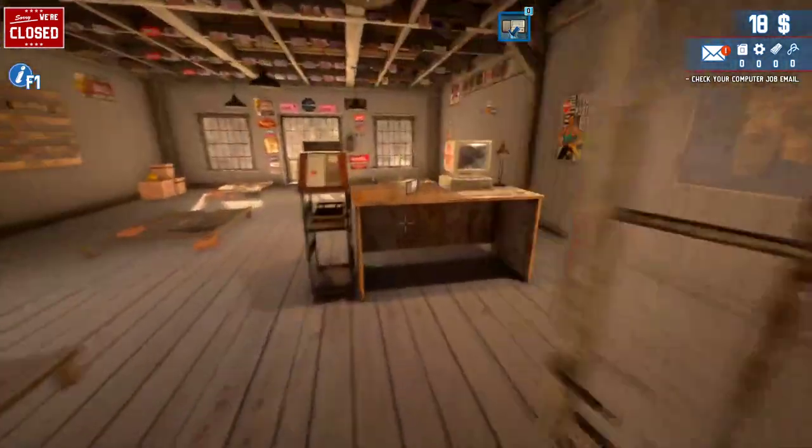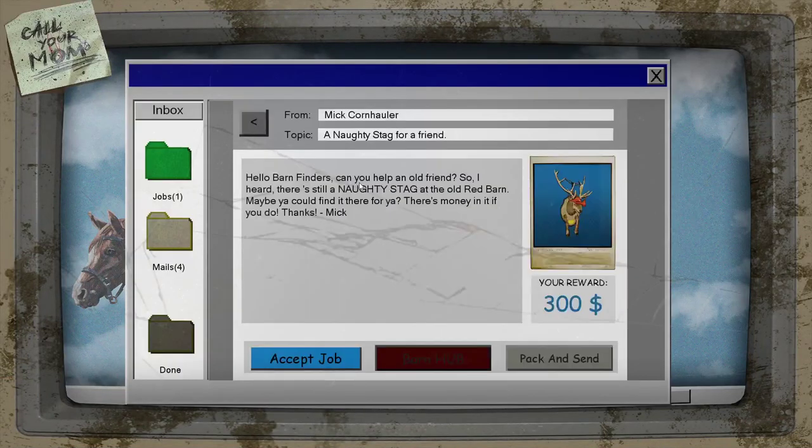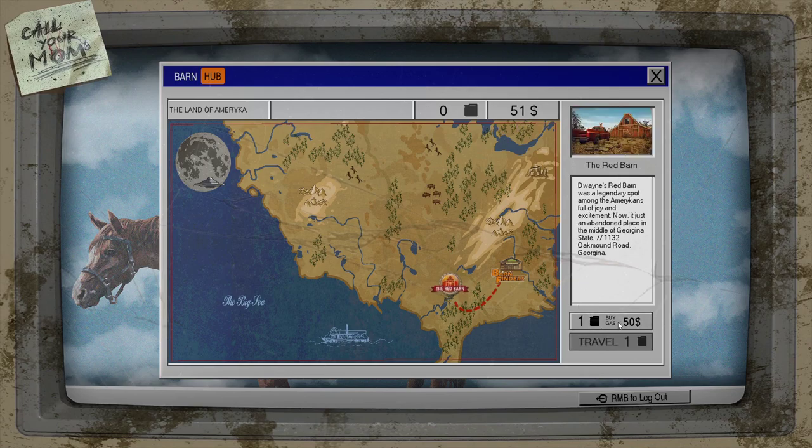Now you're going to go to the computer, check your emails, and then we're going to accept the job. This is going to be the first job you're going to be getting — it's from the naughty stag for a friend. So you're going to accept this one. Then go to the barn hub and make sure you want to have $50 so you can buy gas to get there. It's going to be a travel, so make sure you clean up to get the money right off the beginning. Clean up as much of the trash as you can and you'll get up to $50. Then once you click on that, just click on travel one.